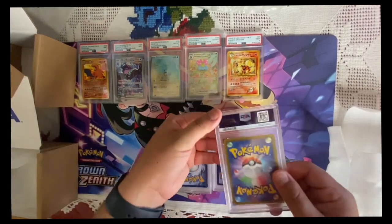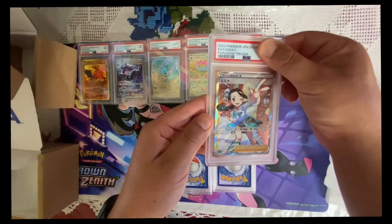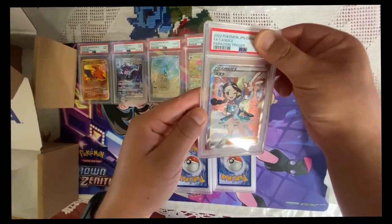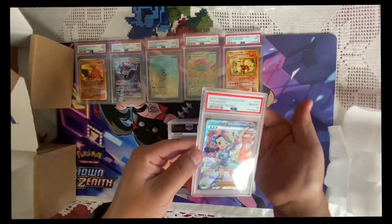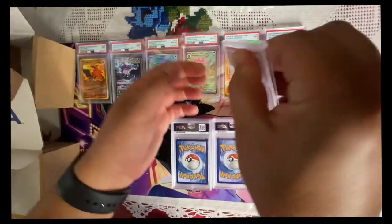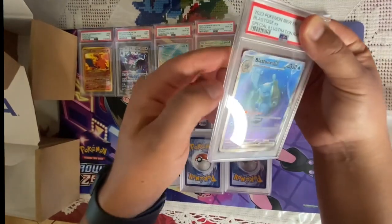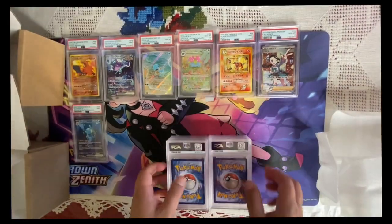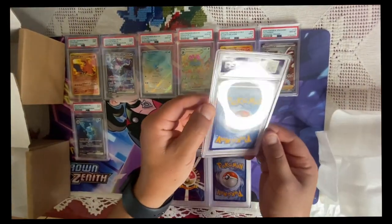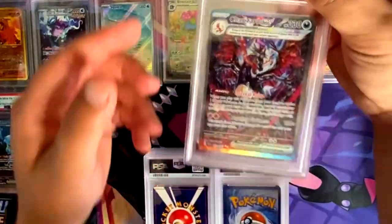There's another Japanese — boom, okay, it's Candace from Paradigm Trigger. If I'm not mistaken, that Silver Tempest with the Lugia should be easier gray, so it should be a 10. Not too sure. This is English — oh, Blastoise from 151. Kind of hard to tell but it should probably be a 10 or a 9.